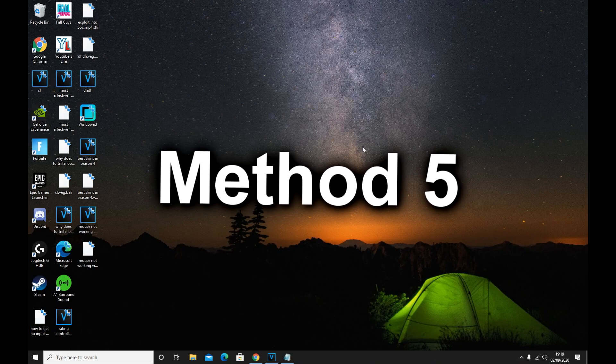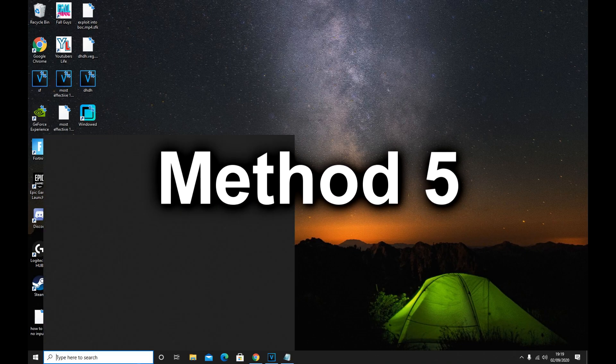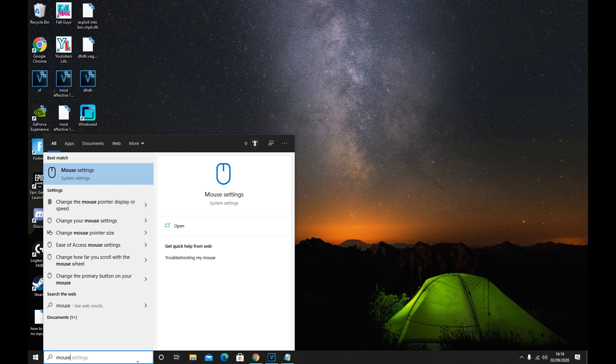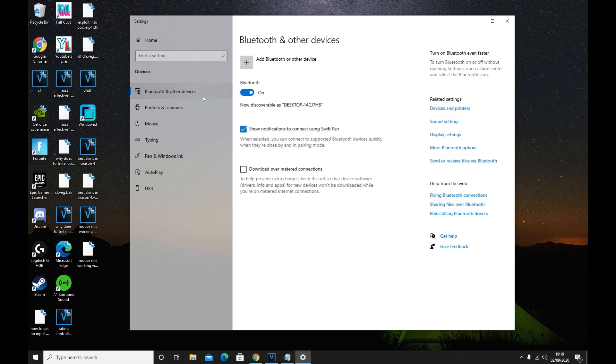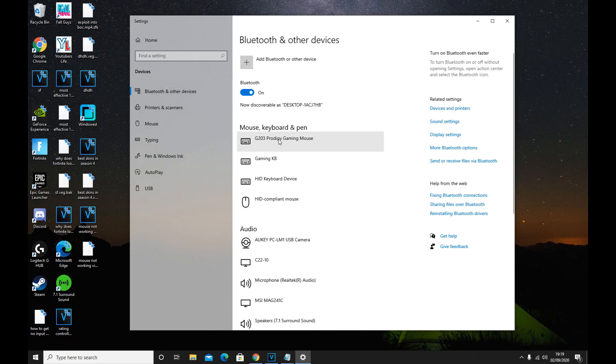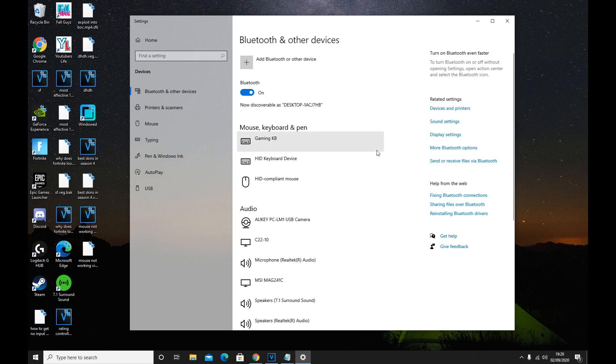For the final method, go over to your search bar and type in Mouse Settings. You want to hover over to where it says Bluetooth and Devices. Disconnect your mouse — you should remove every single mouse you see listed. Once you've successfully disconnected your mouse, just plug it back into your computer and everything should be back the way it was, hopefully fixing some more problems.